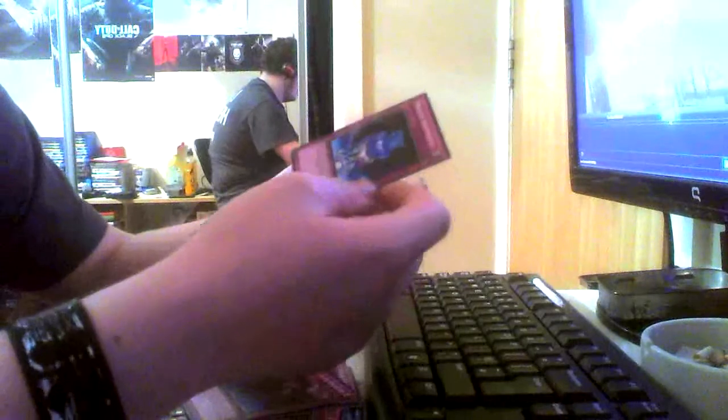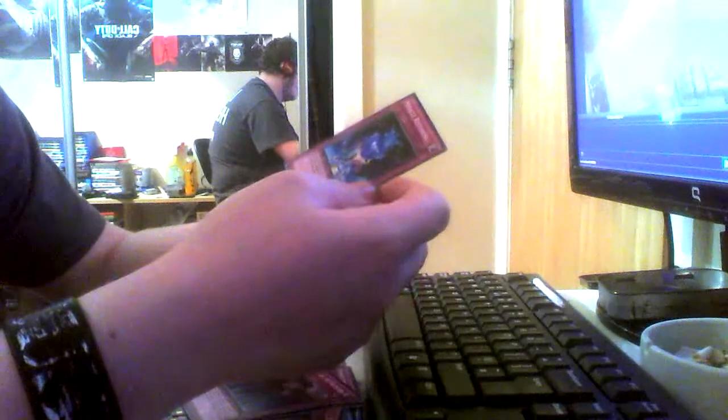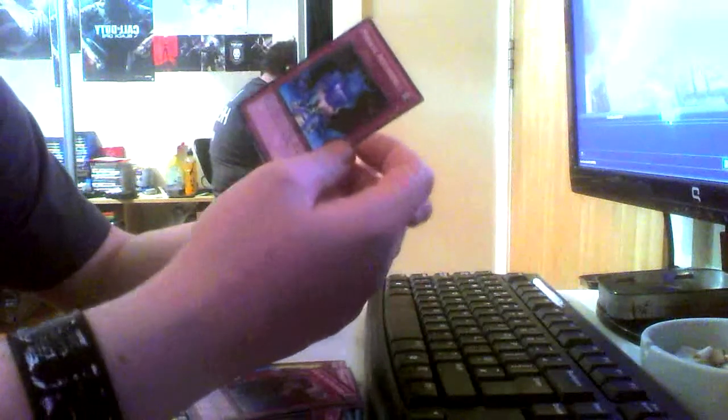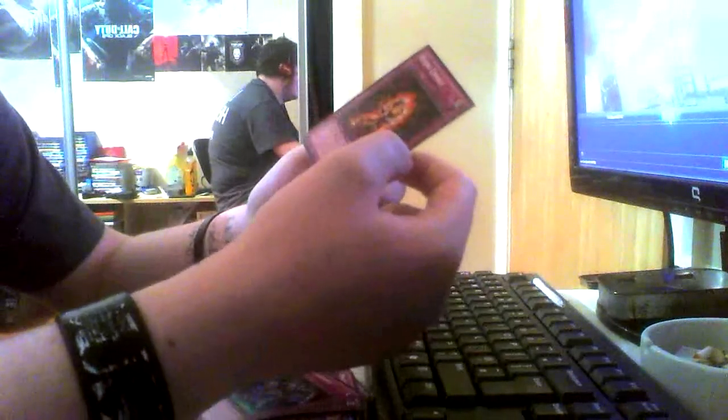Magic Miracle Restoring — if you remove two spell counters you can target a Dark Magician or Buster Blader from your graveyard and special summon it to the field, which is pretty cool. Zero Gravity and Rising Energy are also included — Rising Energy is a card I've never heard of myself.